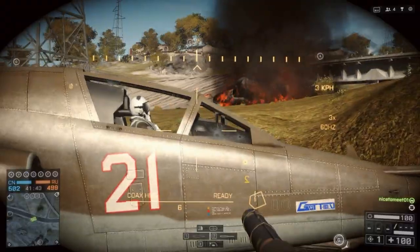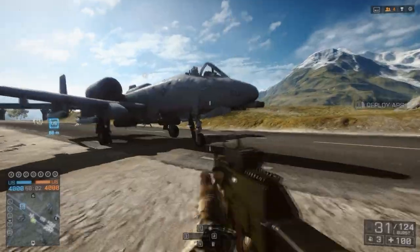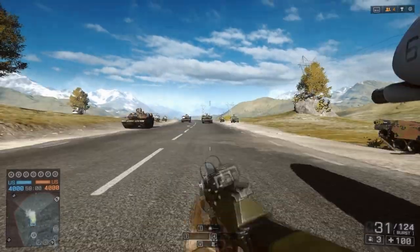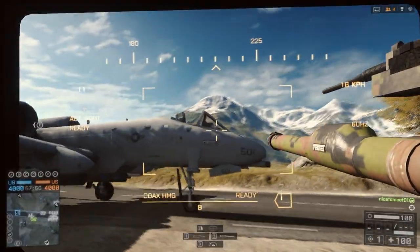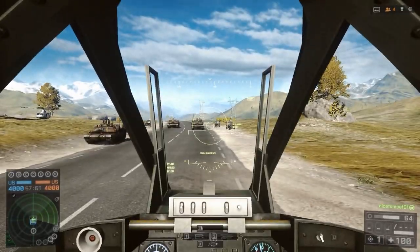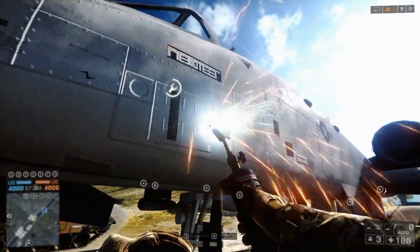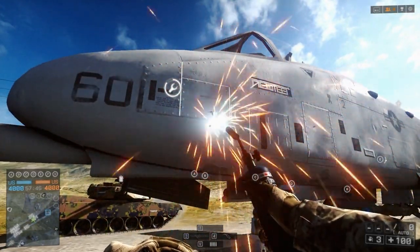Furthermore, there is also a weak spot in the rear part of the cockpit next to the headrest, but here the damage multiplier isn't as high. Looking at the Q5 and the A10, there are some minute differences concerning the weak spot you have to aim for and also concerning the damage multiplier. But as a general rule of thumb, whenever you get the chance, aim for the cockpit — you deal the most damage here.